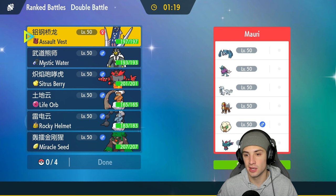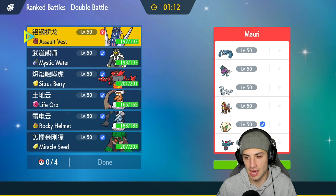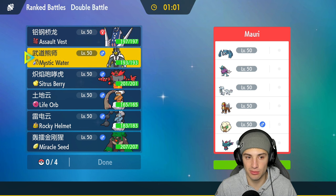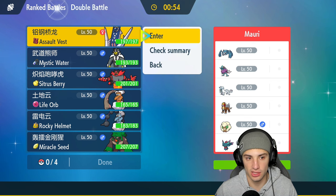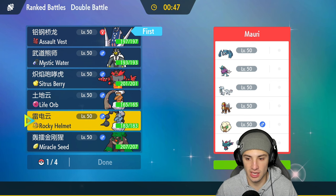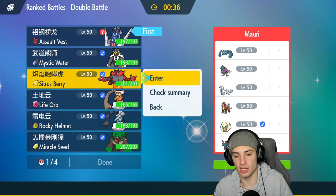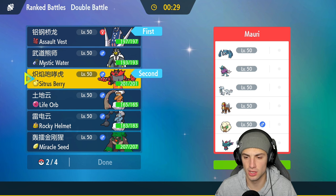Hopping into the second match — it looks like a Walking Wake sun team. Wimscott has Sunny Day, but I'm more afraid of Metagross, Chien-Pao, and Entei — E-Speed, Sucker Punch, and Bullet Punch all look scary. We might just want to set up Arche Ludon turn one. I'm going to lead Arche Ludon and Incineroar for Intimidate turn one and start getting after it.